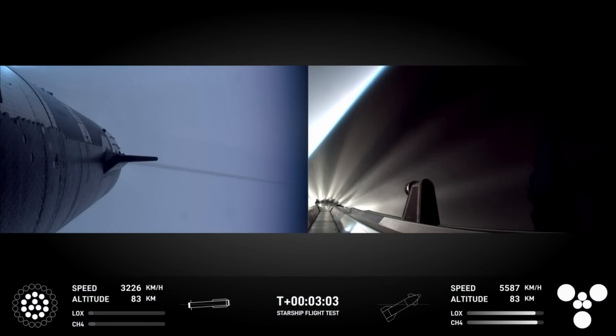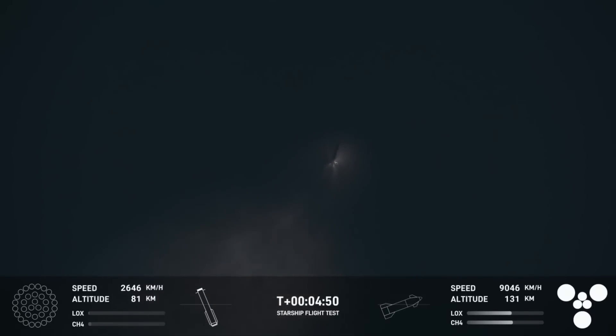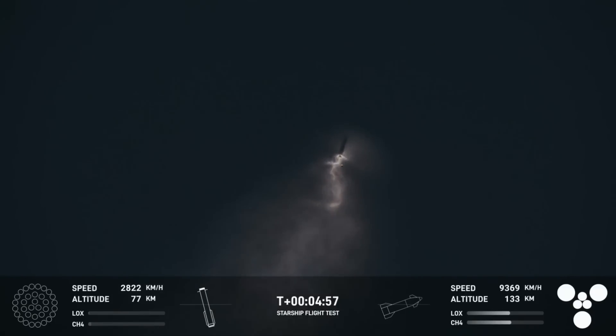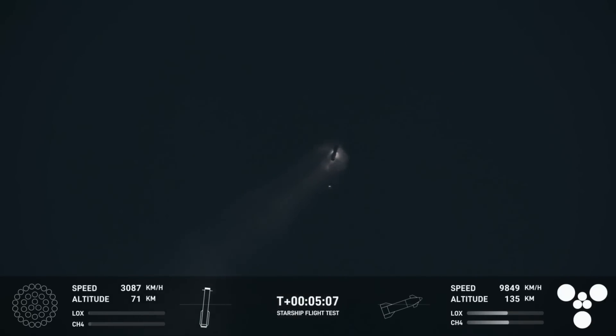All six Raptor engines are under full power. The booster is making its way back to the launch site. We are going to try and catch it using the chopsticks on the launch tower — the exact same tower that it launched from just five minutes ago. I can confirm the command was sent for the booster to come back. It's pretty much right overhead of us and we can see it starting to come down. I can't wait to hear the sonic boom — it was so cool to hear the liftoff.